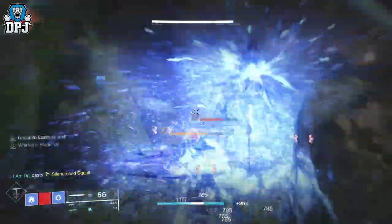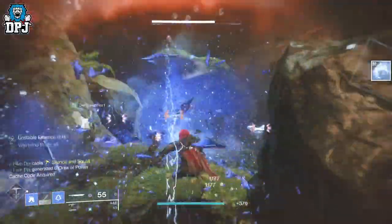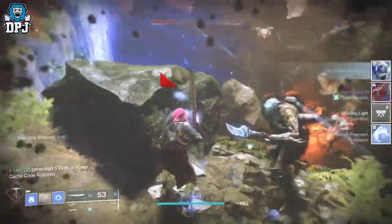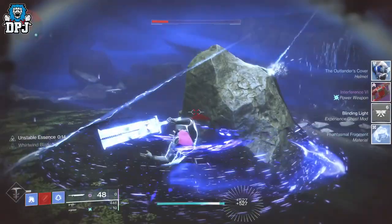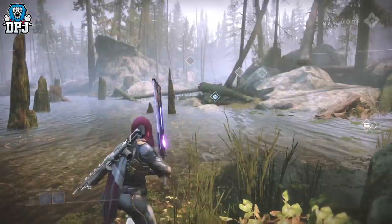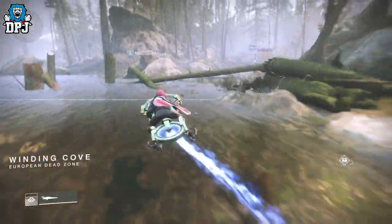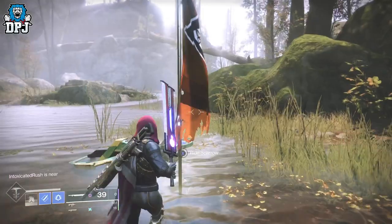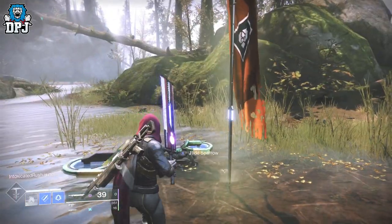...farm this lost sector boss and you'll get there in no time. It is as simple as running into the lost sector, killing the boss, fast traveling back to the Winding Cove, running back in, and killing him again. Rinse and repeat until you get to that soft cap. It is as simple as that.